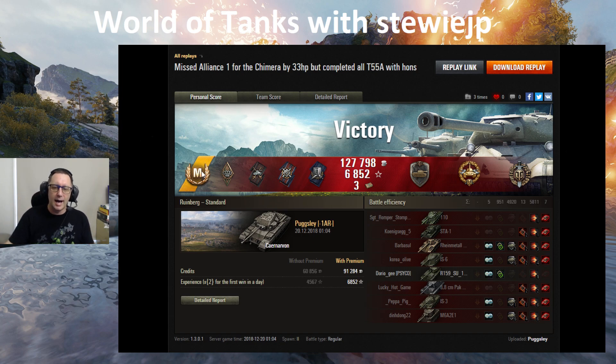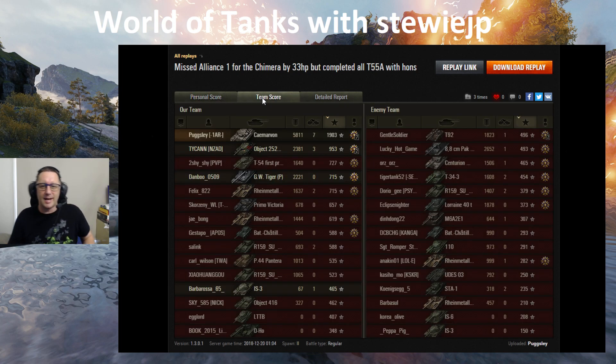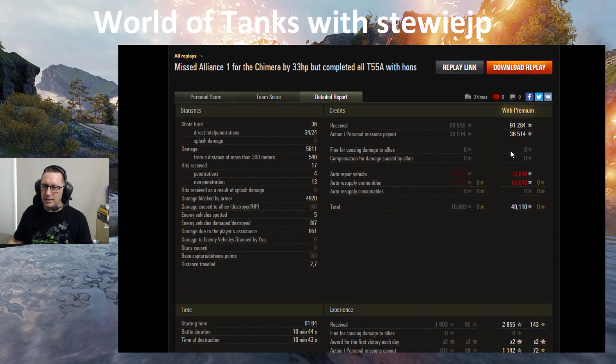Ace Tanker Mastery Badge from Pugsley — the Bruiser Medal, Duelist, Fire for Effect, Shellproof, three bonds, Steel Wall Medal, High Calibre, Top Gun. He carried the hell out of it: 5,811 damage done, 7 kills, 1,903 base experience. Fired 36 shots, 34 hit, 24 penetrated. He blocked nearly 5,000 hit points of damage, 951 assisted damage, and made nearly 50,000 credits with a premium account in that 11-minute game on Ruinberg.